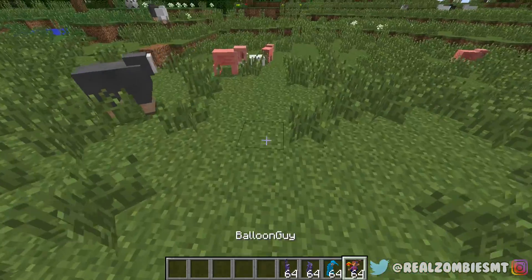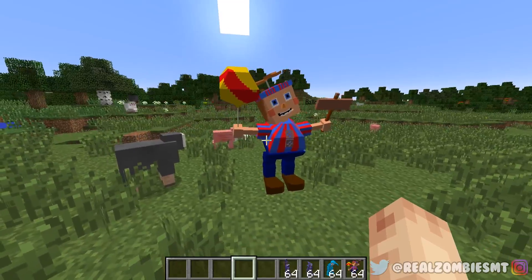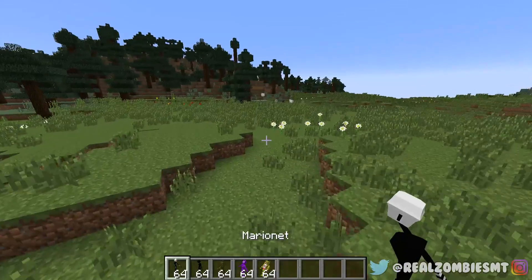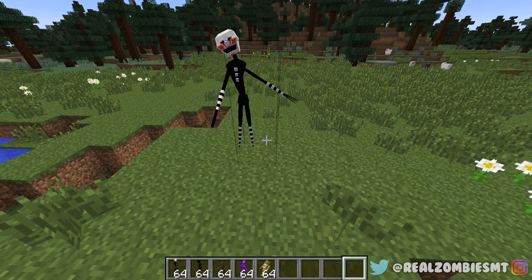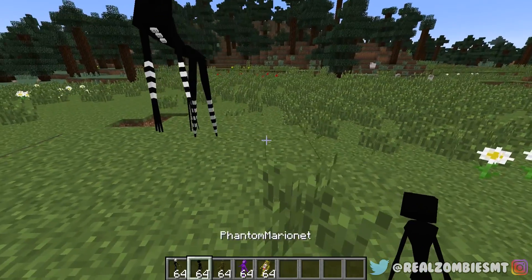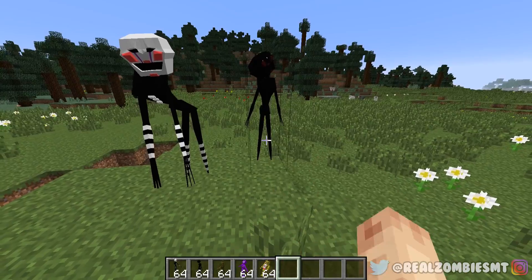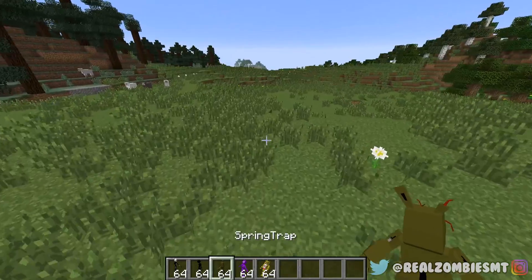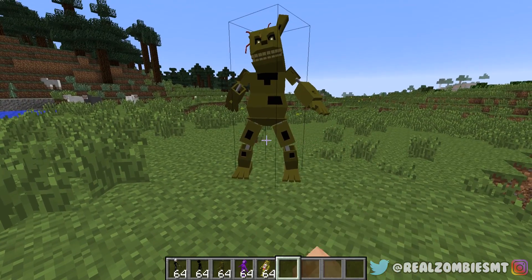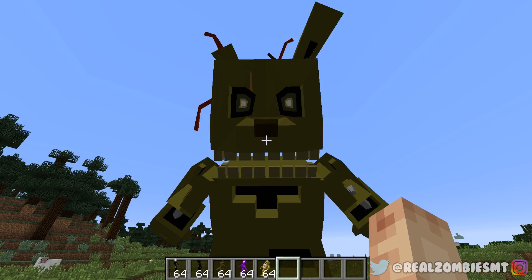Up next is Toy Bonnie — I probably like this pose the most. Then there's Balloon Boy — his poses kind of all look the same. His balloon text is a little messed up but I like this one the most. The Marionette — I like that pose, it's a pretty good one. The Phantom Marionette is different — I'll go with that one. Spring Trap — I like this one; it looks like he's jump scaring you.